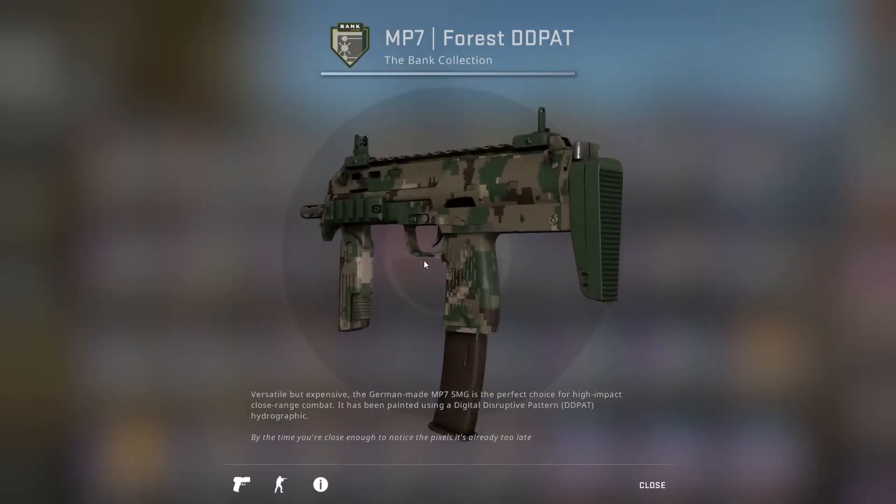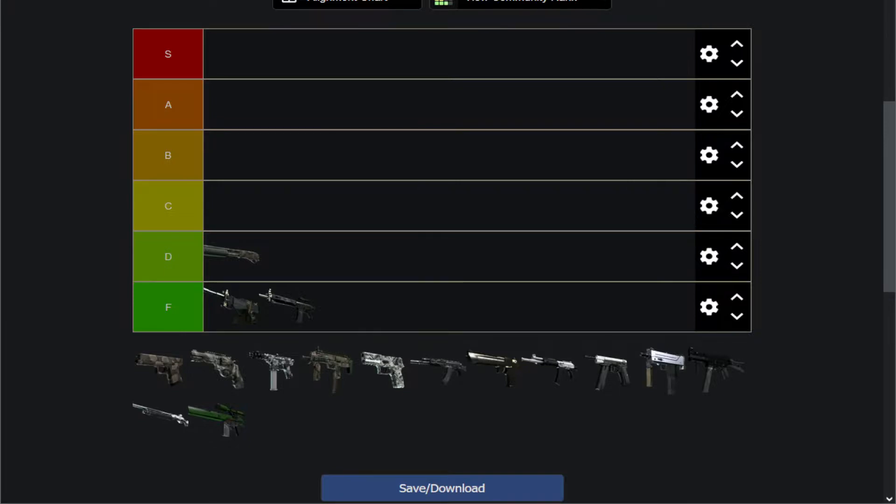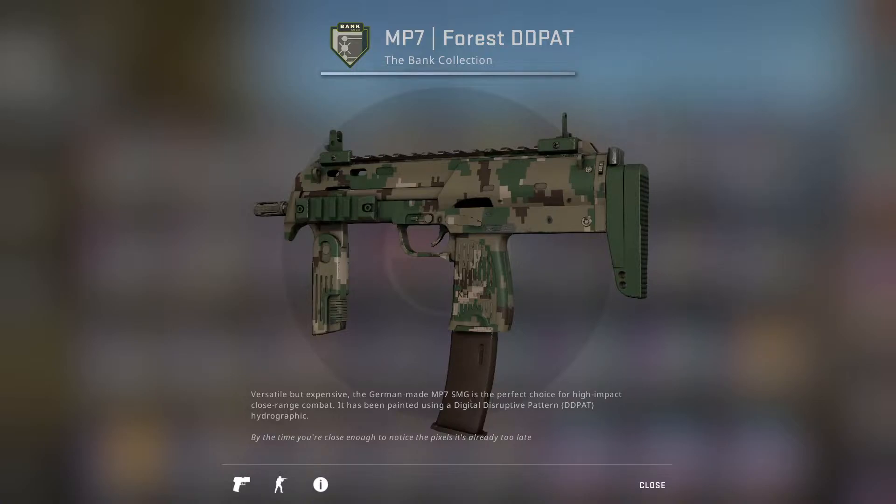Next up we have the MP7 Forest DD Pat, which is virtually identical. It's just a recoloring of basically a camo skin in DD Pat style. I don't like it very much. I actually think the sawed-off looked a bit cleaner, in my opinion. That's it for the Forest DD Pat.